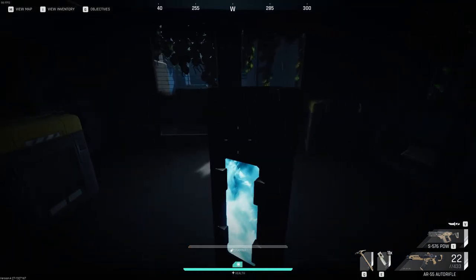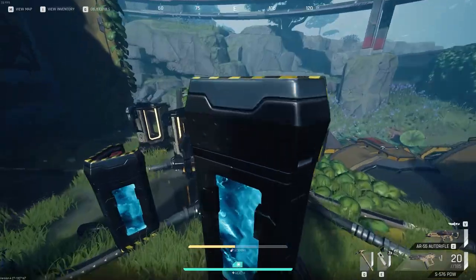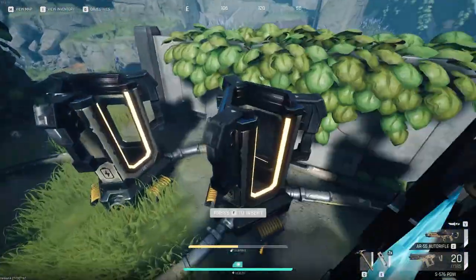Two of the batteries are in one room that you'll have to climb into, and the other batteries are in the building above. You'll need to keep the batteries out of the sockets and put them in all together to be able to loot the room.